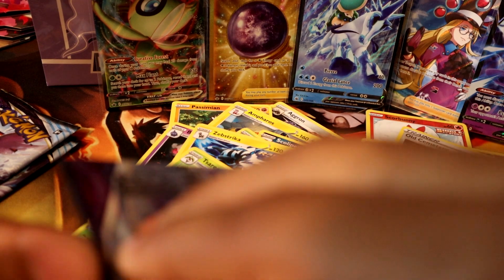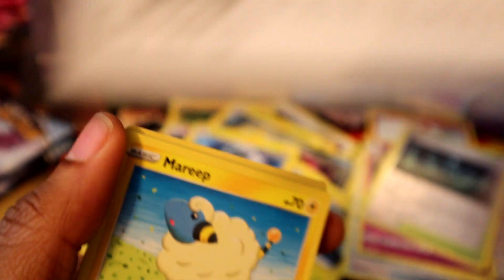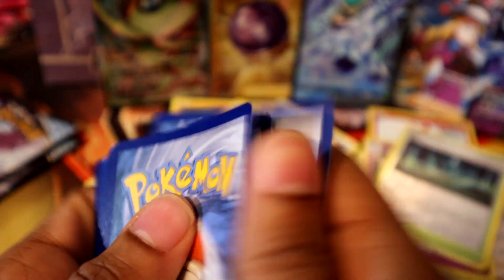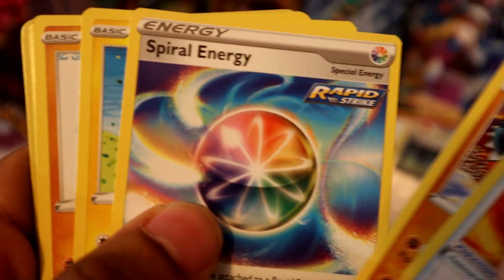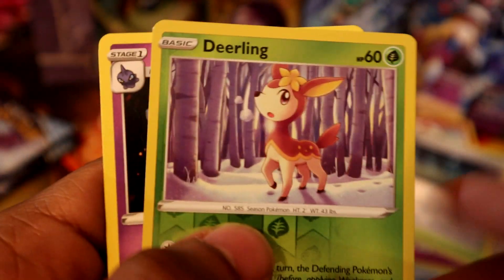Final three packs! Give me something good. Fire-resistant Gloves, Spiral Energy, Swirlix, Lapras, another Deerling, and Banette. Two packs — nothing in this pack with a coat.